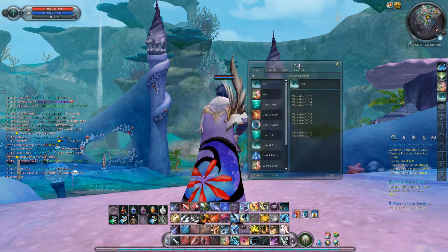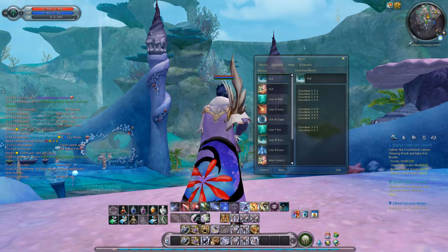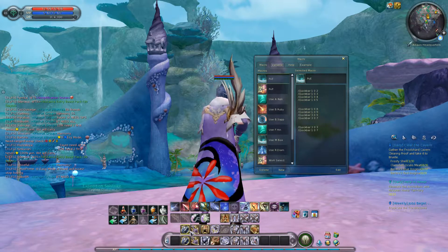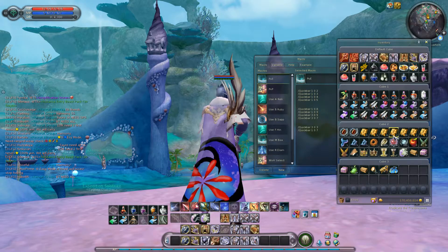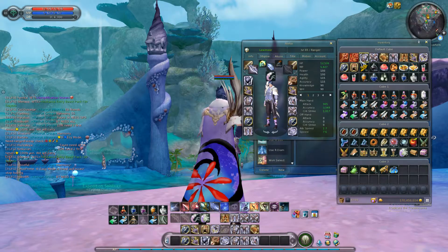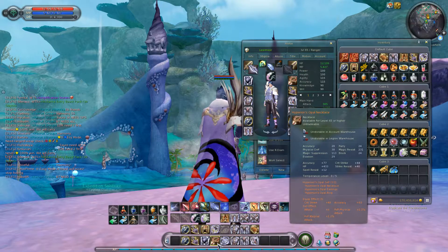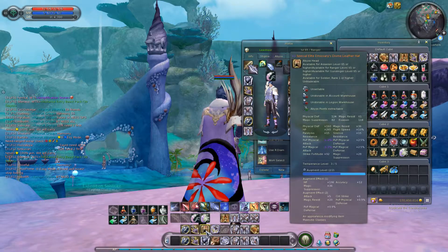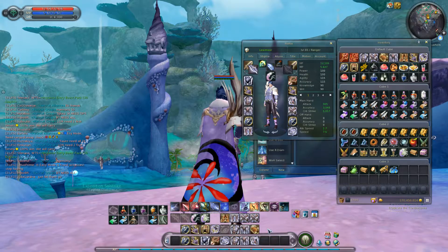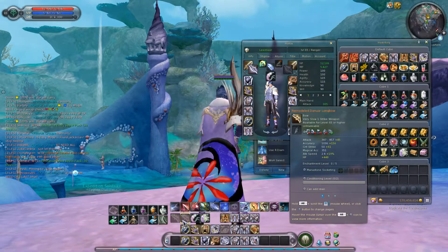To get these macros working you need an empty page, and you may need more than one because you've only got two sets. I have placed my PvE gear that I'm wearing right now on the bottom, and the PvP gear I have some on the row above and the rest that didn't fit onto the second row.